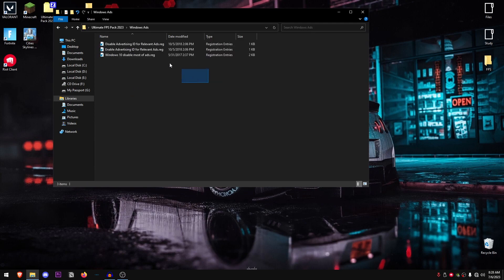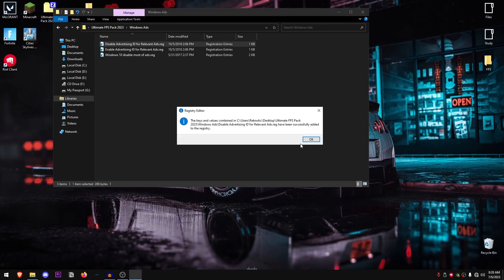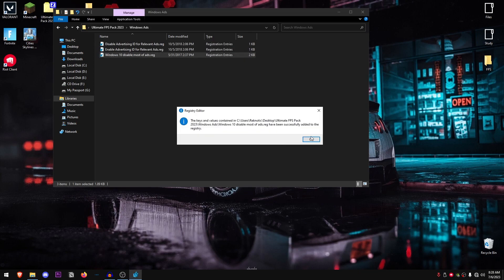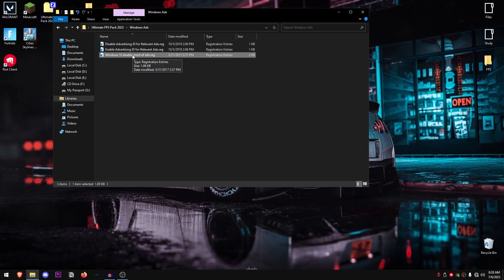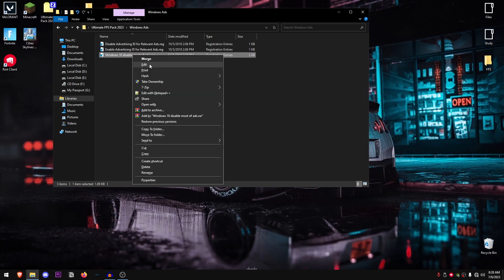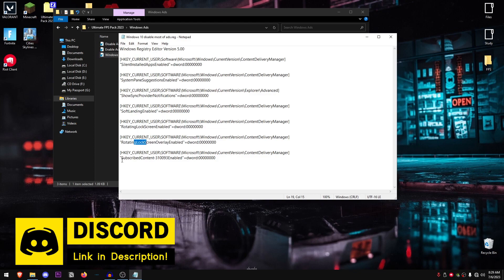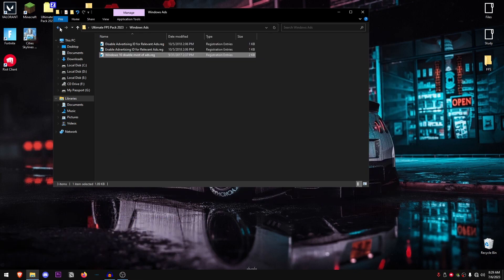Go back into the pack and open up Windows Ads. We're going to disable all advertisements inside Windows — just double click, hit Yes, hit OK. You can right click and click Edit to see what these registry files do: they disable signed-in installed app suggestions, system pane suggestions, sync provider notifications, soft landing, rotating lock screen, rotating lock screen overlay, and subscribed content.